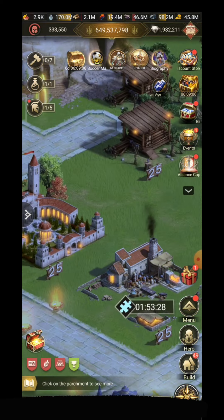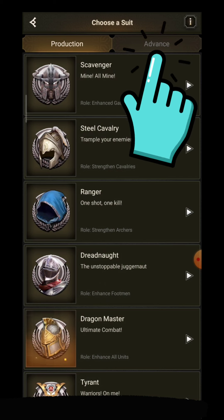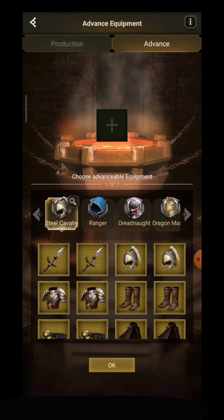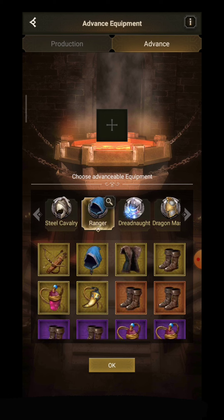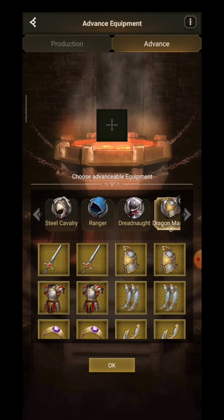I'm gonna click my blacksmith and you click Craft, then click Advance, and then choose your gear. You can upgrade Steel Cavalry, Ranger, Dreadnought, and Dragon Master. You cannot advance the gathering gear, but the rest of them you can so far.